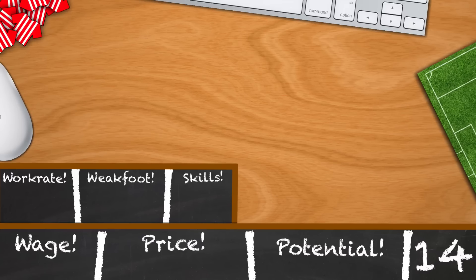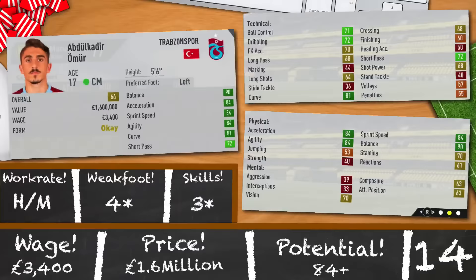One of my favourites in this top 25 is up next: Abdul Qadir Umar of Travansport. An unbelievable hidden gem this year at just 17 years old. He's 66 rated, 5 foot 6, with 90 balance, 84 acceleration, 84 sprint speed, 84 agility and 81 curves, 72 short passing. High-medium work rates, 4-star weak foot and 3-star skills. All of that plus his extremely high potential of 84, for his ridiculously low price of 1.6 million and 3,400 a week, make this guy one of the most crucial signings you should look to make if you decide to take the reins of a championship side.